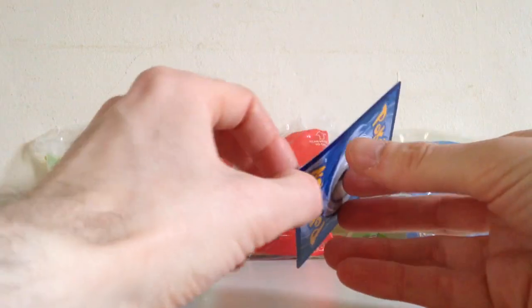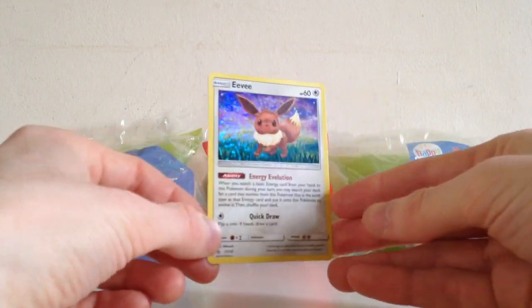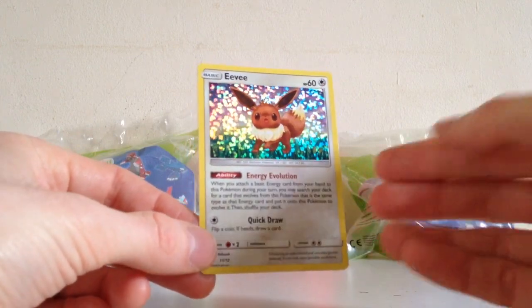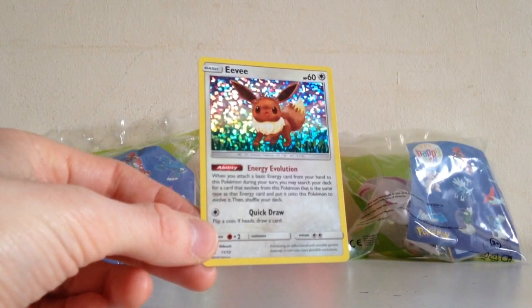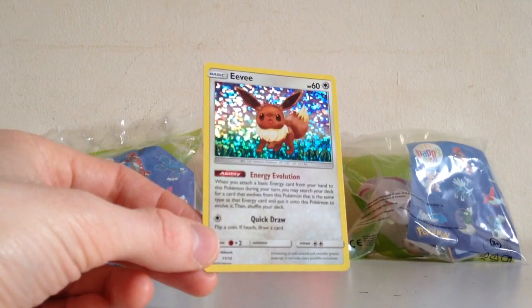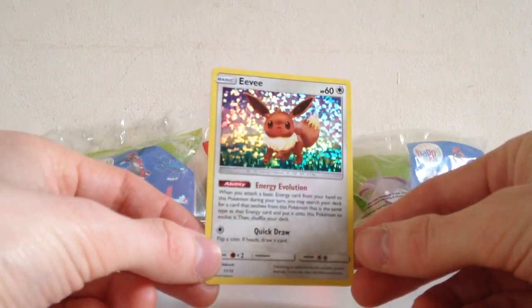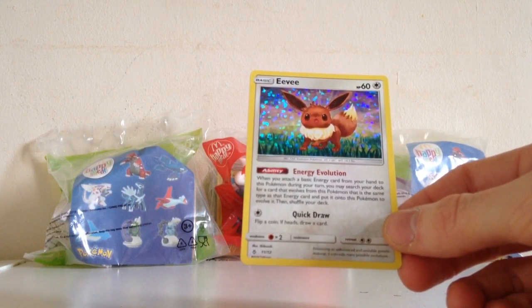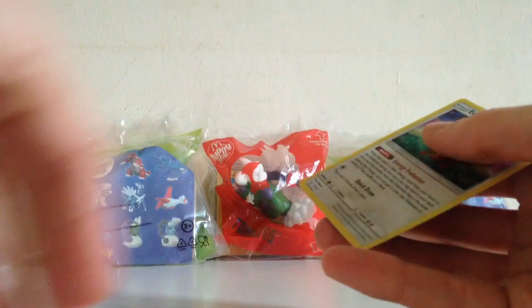So I've only got two of my collections so far, and we have — very nice — the Eevee. I did not have this one, and this is probably the nicest one to get, certainly in terms of playability. This Eevee is of course the Eevee to use in the TCG for that energy evolution, so that is a great card. Look at that holo — really nice holo there. I've been very lucky so far with the condition of these cards, because you'd think — well, I've seen many come out really, really bent in some videos.